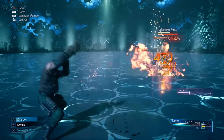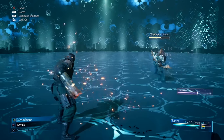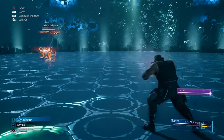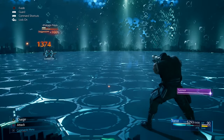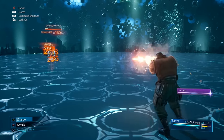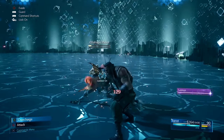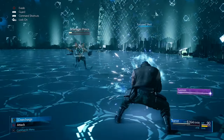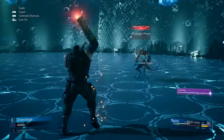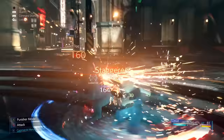For Barrett, his key combo is holding square for the normal attack sequence, and when it ends with the explosion at the end, immediately pressing triangle to skip the reload animation for Overcharge. This is the fastest way to reload Overcharge — just do it at the end of the square sequence when he fires that arm explosion. Barrett is also great for building ATB charges naturally without relying on materia, using just square and triangle attacks to fund other abilities and spells.